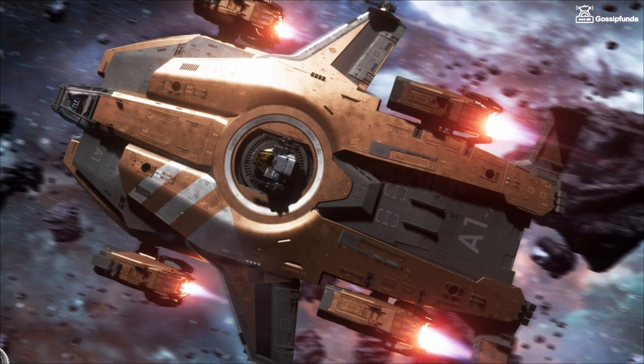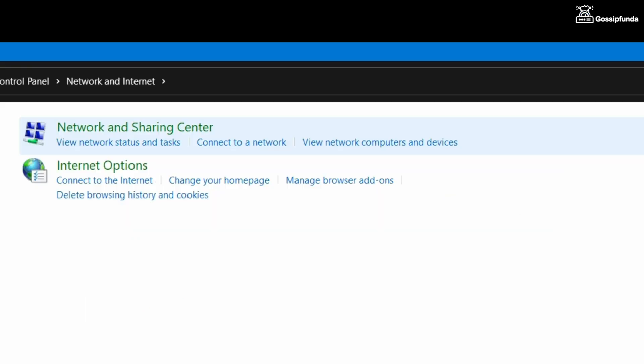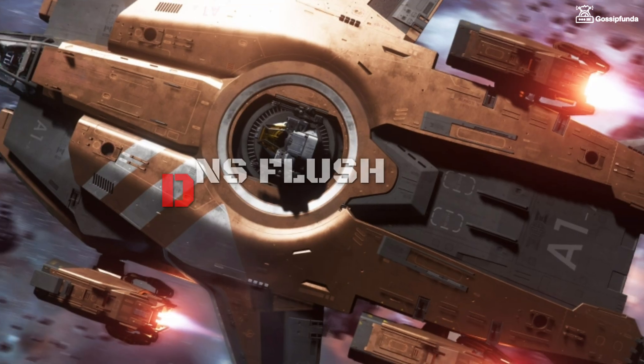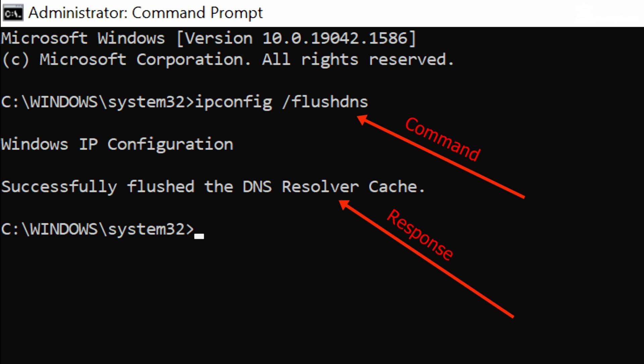To change the DNS server, go to Control Panel, then Network and Internet, then click on Network and Sharing Center, go to Change Adapter Settings, and from the Properties option you can change the settings. If that doesn't work, try doing a DNS flush: close all programs, open Command Prompt, type 'ipconfig /flushdns', press Enter, and after a few seconds your issue should be resolved.